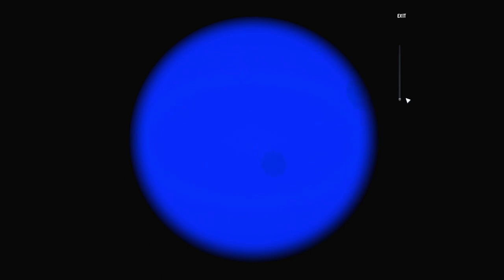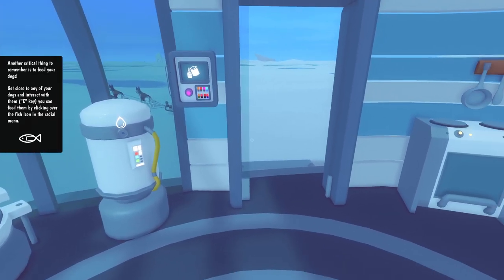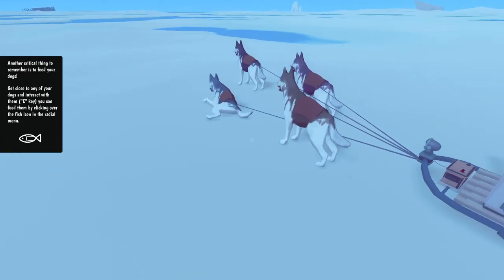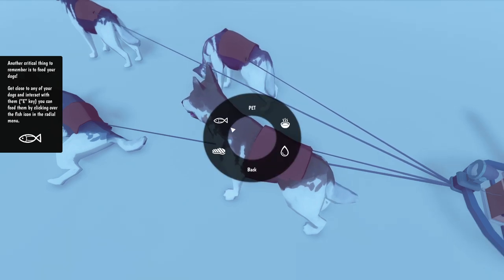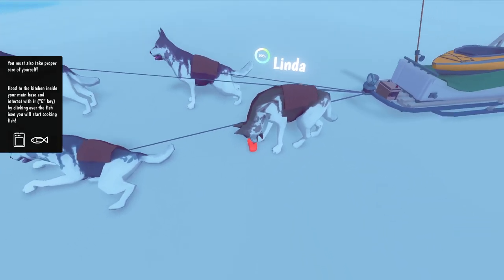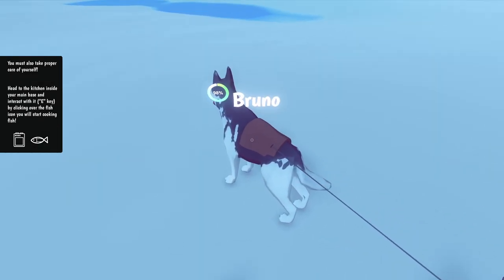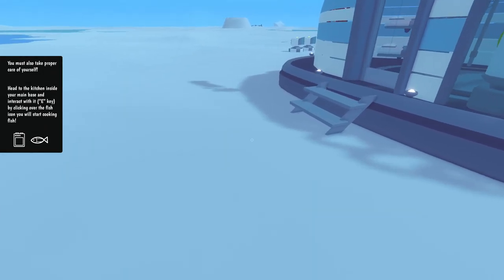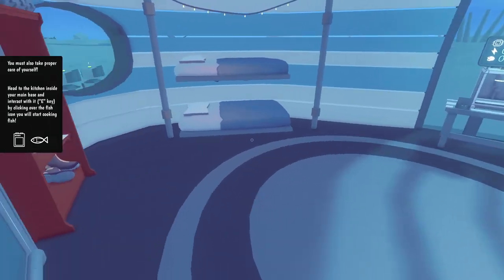The process is done - we got microbes and whatnot on screen, and we collect the data. Another critical thing to remember is to feed your dogs - get close to any of your dogs and interact with them, you can feed them by clicking the fish icon. The dogs aren't really that hungry but you gotta do what you gotta do. Linda's eating - I like the names for the dogs: Zeus, Bruno, Max, and Linda.